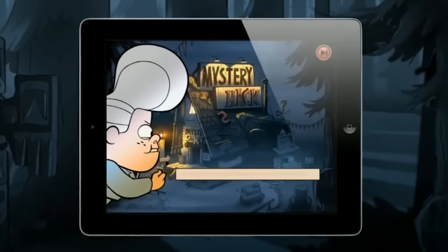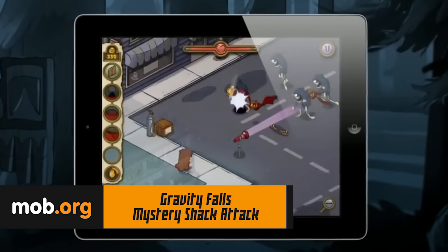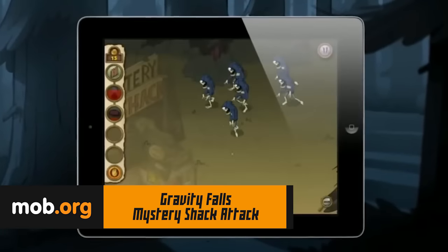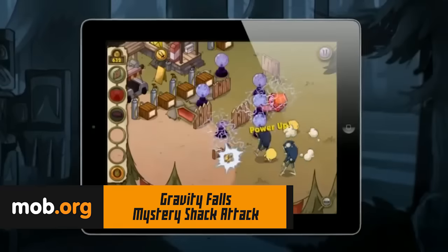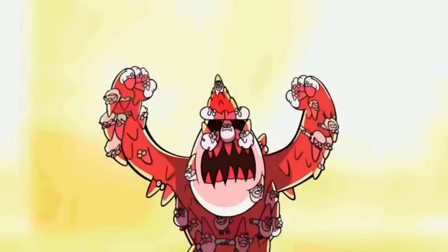There is a wonderful tower defense game called Mystery Shack Attack. For those who like Gravity Falls, use the different objects you can find in the attic, such as electric balls, inflatable heating pads, and other miscellaneous items. You'll need to defend the house from monsters, ghosts, and crazy beasts.